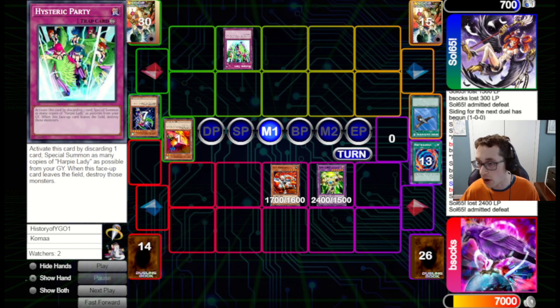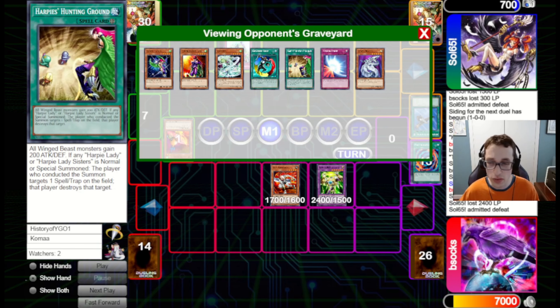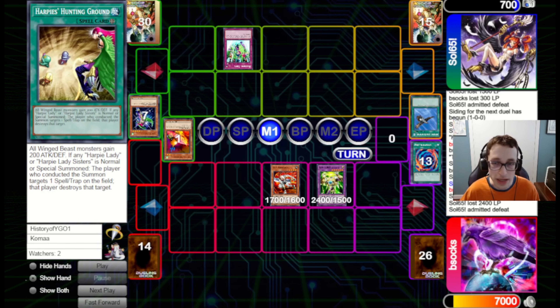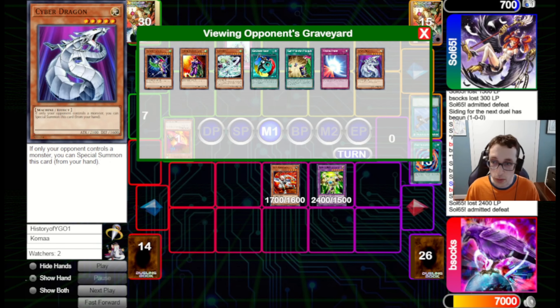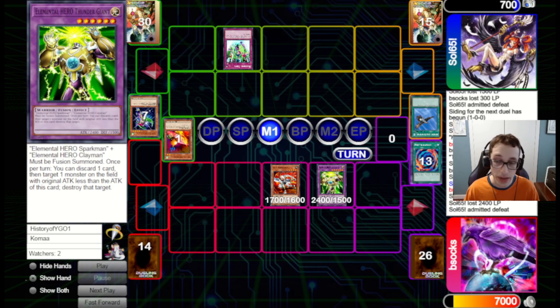Interesting to see a Harpy build here. I assume they're probably on Miyabi's too and maybe Icarus Attacks. I don't really think this deck is quite there at this point. But it does show how powerful Elemental Heroes is compared to some of the other rogue strategies at this time — it's got early game boss monsters and those convert into late game boss monsters off of Miracle Fusion. However, this is against a rogue deck, so let's dive in to what it looks like against a meta deck.